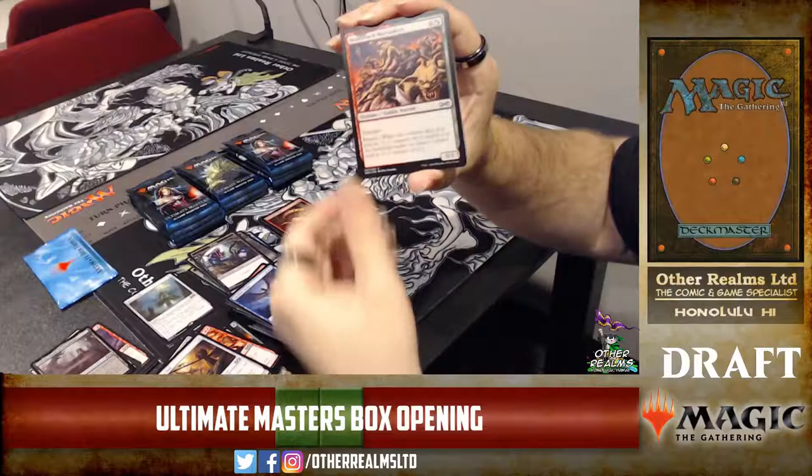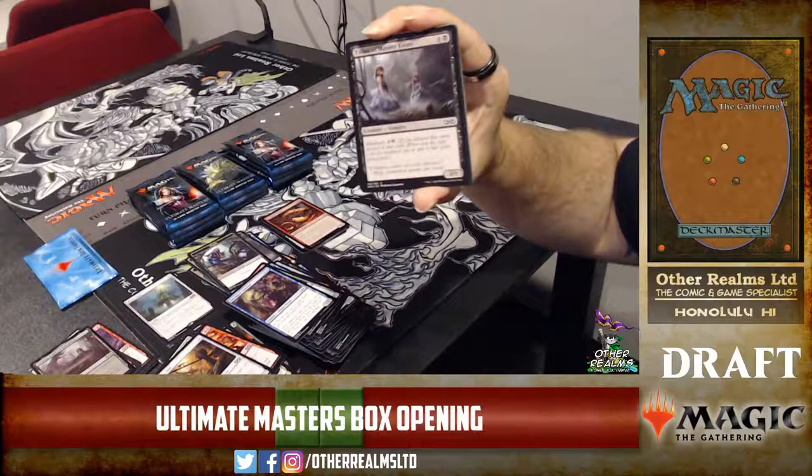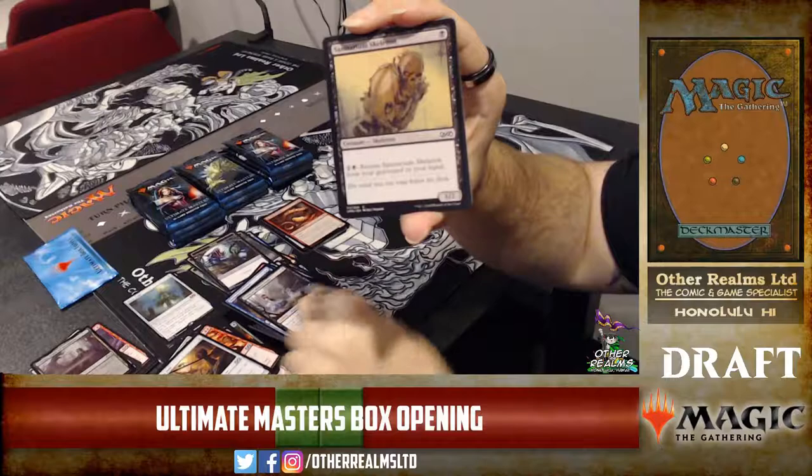Opening another pack — Stitch Drake, more Scuzzback Marauders. Is Scuzzback from Lorwyn block? Yes. Deranged Assistant. Twins of Maurer Estate — one of the black madness threats, a 3/5 for a madness cost of three. Otherwise it's a five-mana 3/5 which isn't bad either way.